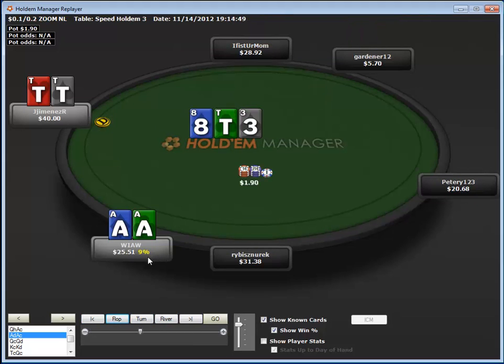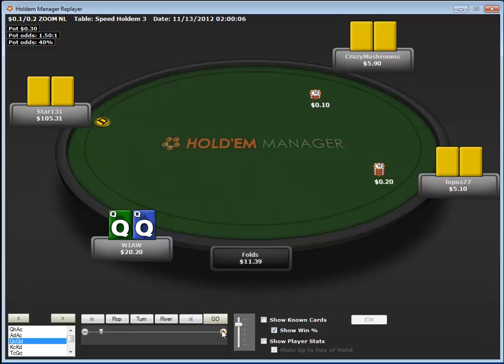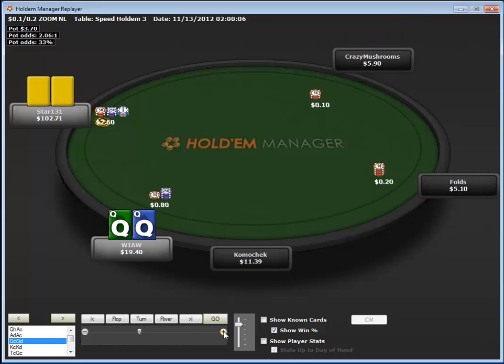Here we pick up queens and raise it up in the cutoff — a steal raise from late position. Playing five-handed, the guy on the button 3-bets. Fold, fold, and I 4-bet. I'm getting more or less two-to-one odds to call, so I could just flat with the queens, look for a non-king or ace flop, and get active on the flop. Or I can 4-bet, giving him now with my raise size two-and-a-half-to-one odds, needing about 28% to break even.